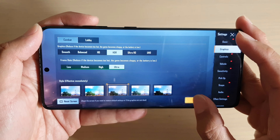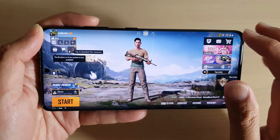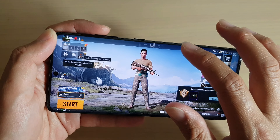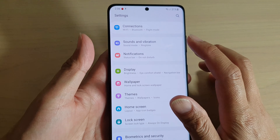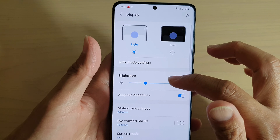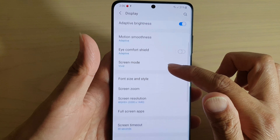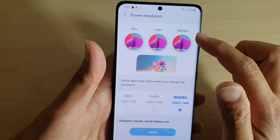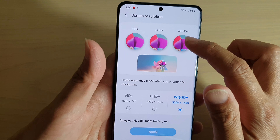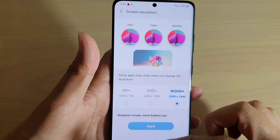I tap OK and my screen has been set to the maximum quality. The maximum resolution is set to Ultra HD. Going into screen resolution, it is actually WQHD+, so I'm sitting at the maximum highest resolution available for this device.